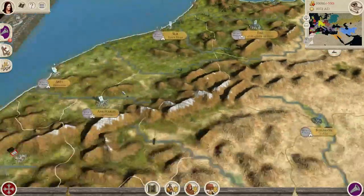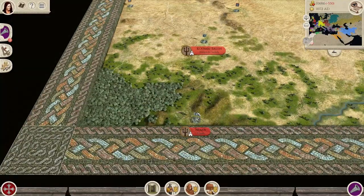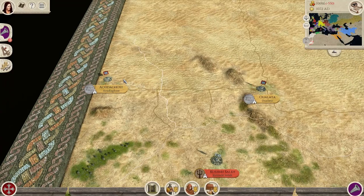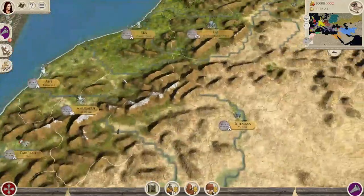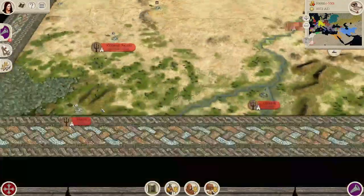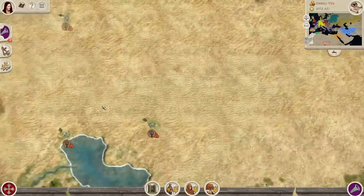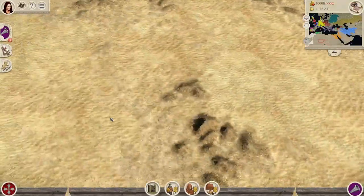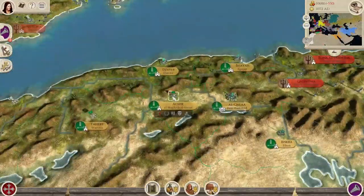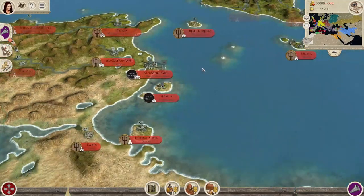In North Africa, going down to the bottom left corner, the map goes all the way to Kumbi Saleh and Aoudagost. Of course, Aoudagost was the farthest reaches of the Almoravid Empire, so we actually have a historical boundary for the Almoravid Empire. Additionally, you've got the Hamadid Emirate looking like a big faction. The Zirids have two provinces instead of one.